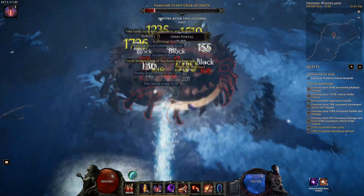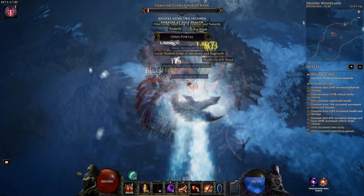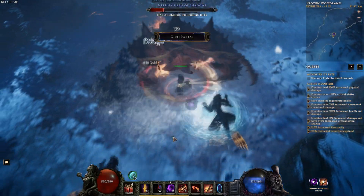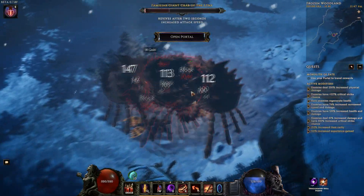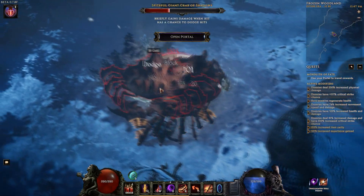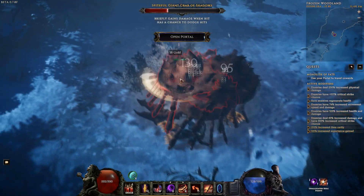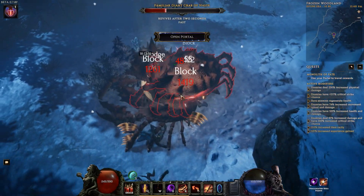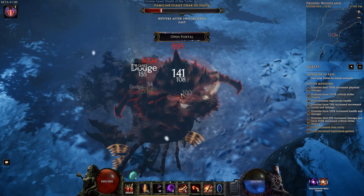Now if you have auto-casting skills that are instacast, like Abyssal Echoes or Ring of Shields, those will still use your mana, so you might have to come out of it. However, in this build we will only be running Ring of Shields — no Abyssal Echoes — so you basically have about 5 minutes in Warpath. When you come out of it, you just use Vengeance a few times and then boom, you're right back into it.